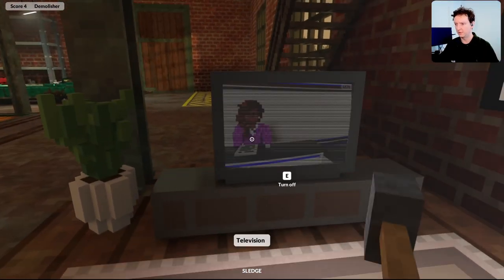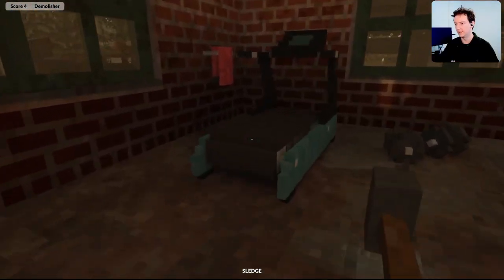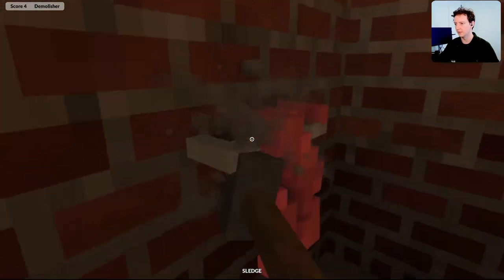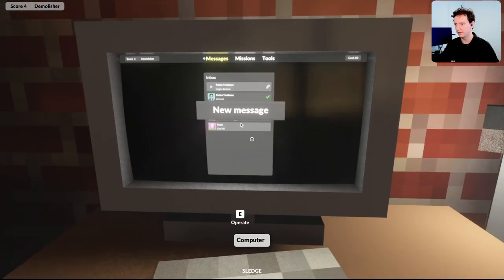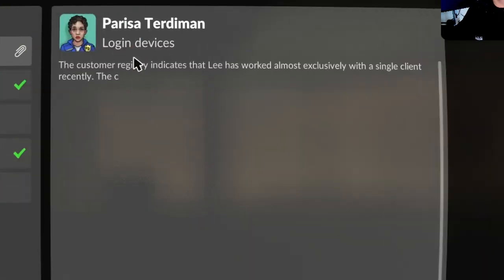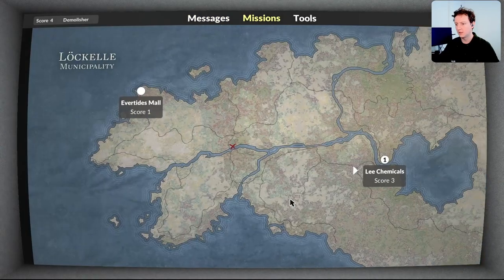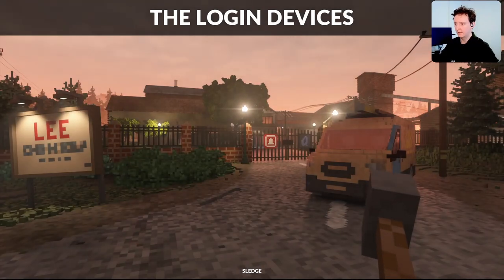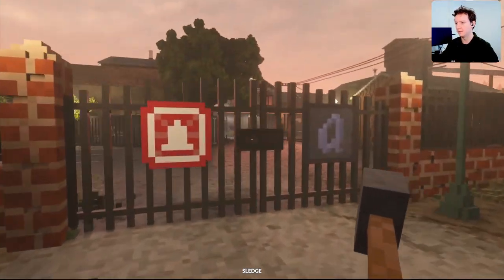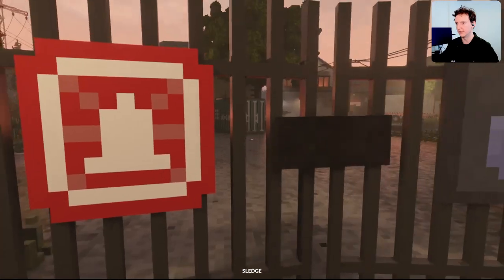Breaking news — they're reporting on us stealing the computers. Right. My messages — oh, I can crouch, interesting. So they've installed a new security system and we have to go again to Lee Chemicals. Probably now there will be an alarm triggered.